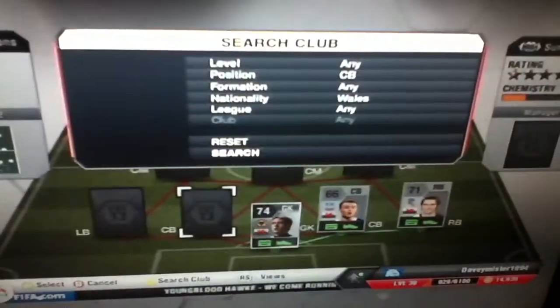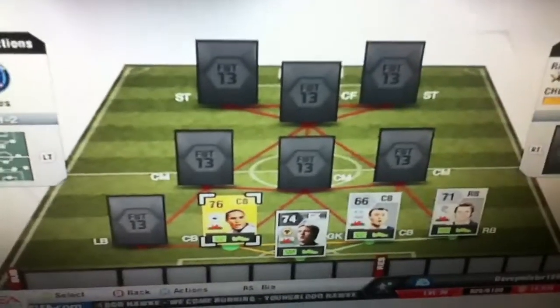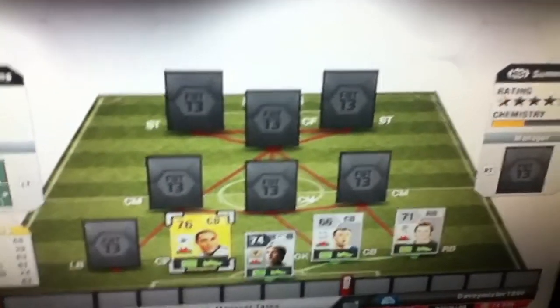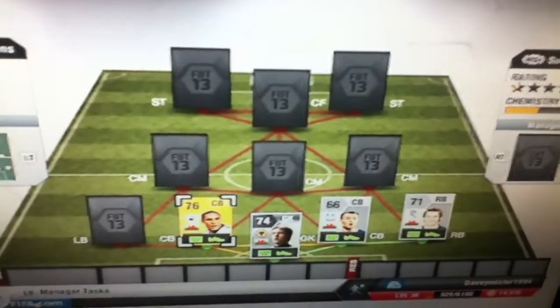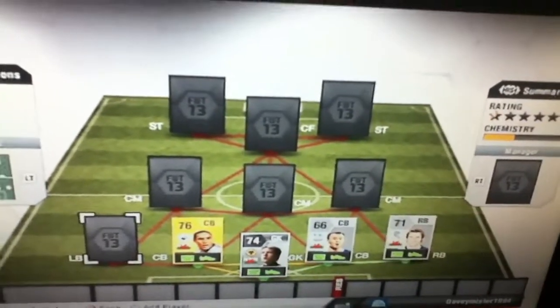On to the left centre-back, we've got Williams — good player, he plays for Swansea. He's generally a good defender with 74 defending and 83 heading. With that 83 heading, I always like to have a good header of the ball in defence so he can clear the ball, or even score from corners.